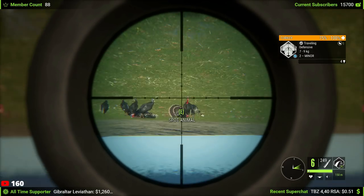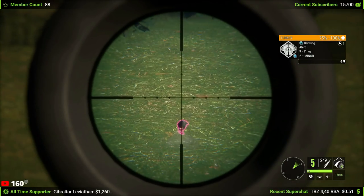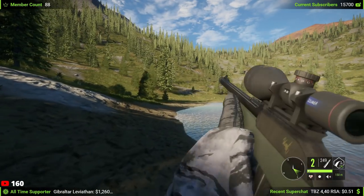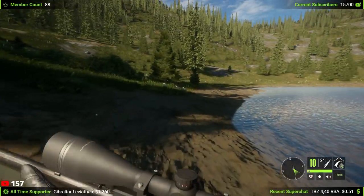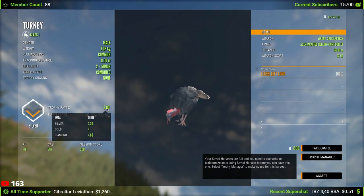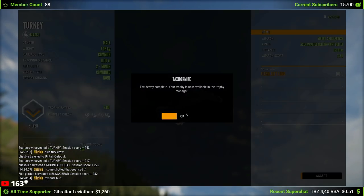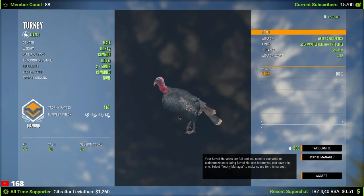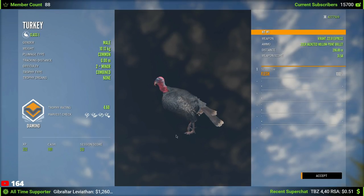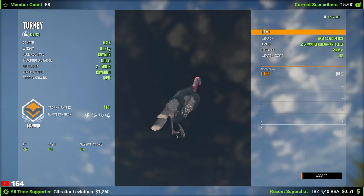That is the smallest male turkey I have ever seen — holy, that thing is tiny. We also have two nine-to-eleven ones right there, so let's get all of them. I saw another turkey over here — nine to eleven, I'm gonna guess. There we go, we have three chances at another level two diamond along with the tiniest turkey I've ever seen. Oh my gosh, it's a diamond! That is the third diamond turkey today — what's going on?! Two off this server, one off the last server we were on. Wow, that is awesome.